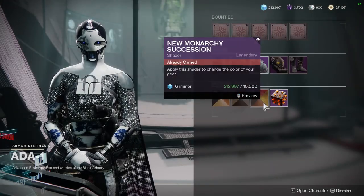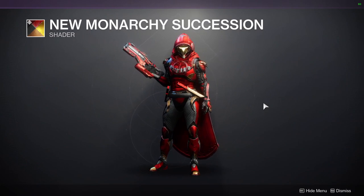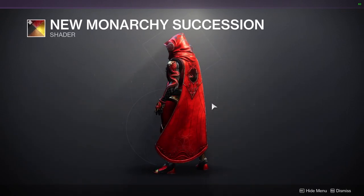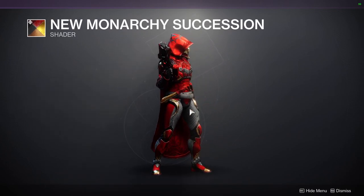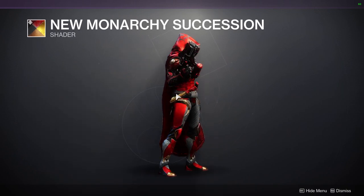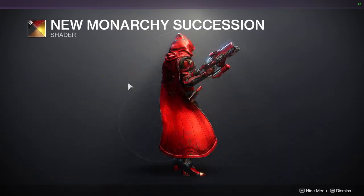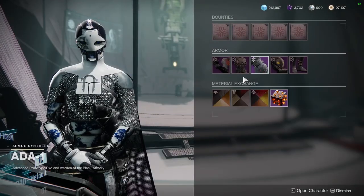Next one is going to be a new one for me — New Monarchy Succession. It's a really cool shader, very very red, which I'm not surprised about since it's New Monarchy. The off color is like white, which is really weird, but super cool. Definitely pick this shader up if you don't have it because this is from Curse of Osiris — one of the worst DLCs we've ever had, but it did have some dope shaders.